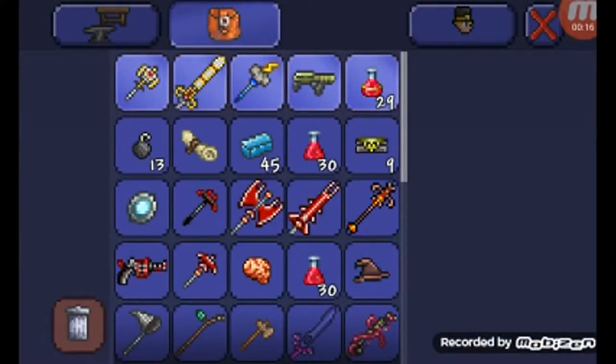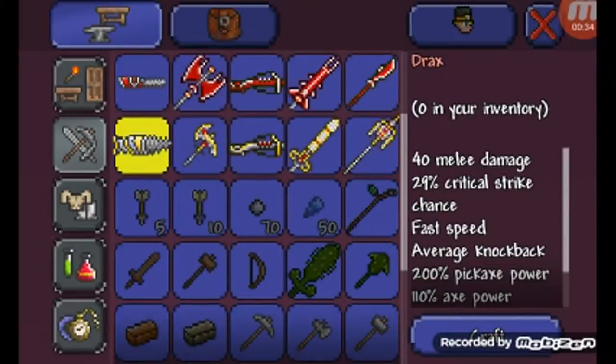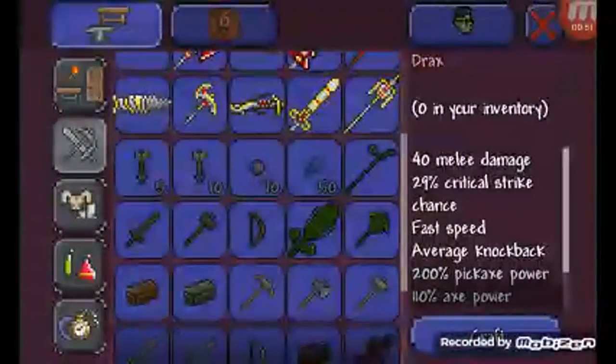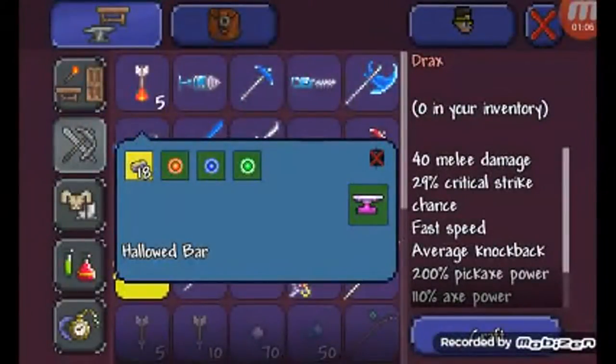So we're gonna get right into this. What you need to make the Hamdrax — or the Drax — is 18 hallowed bars, souls of fright, souls of might, and souls of sight. Funny story: me and my brother spent 45 minutes looking for cobalt stuff because before the new update you needed all the drills to make the Drax. We finally found cobalt, came back, and saw that we just needed those souls. I got so mad.